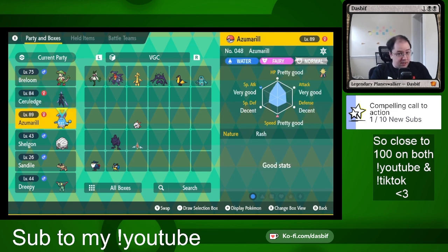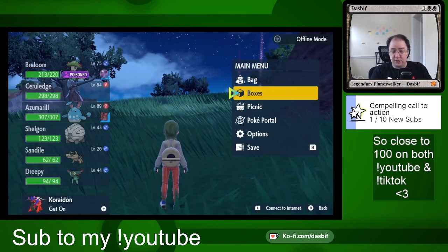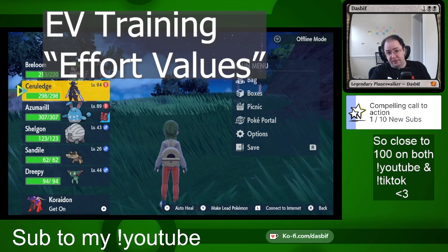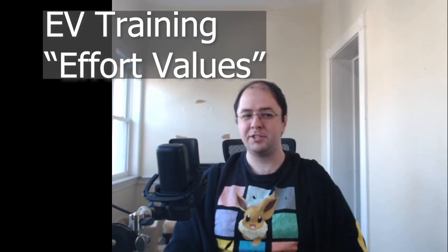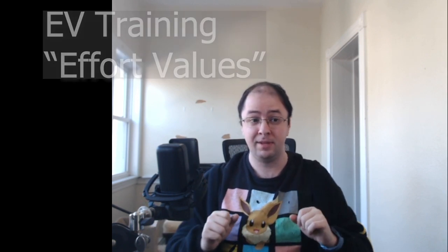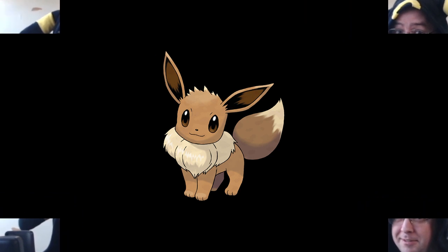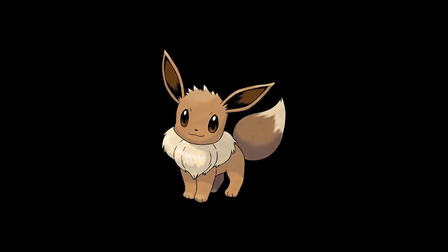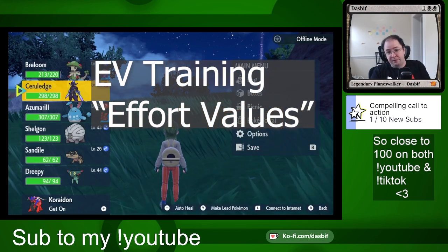You can do hyper training on any Pokémon. The third piece you cannot do on any Pokémon straight away is EV training — effort value training. The letters E and V stand for effort values, which I will explain in a moment.